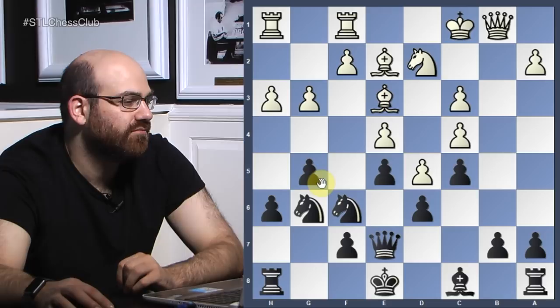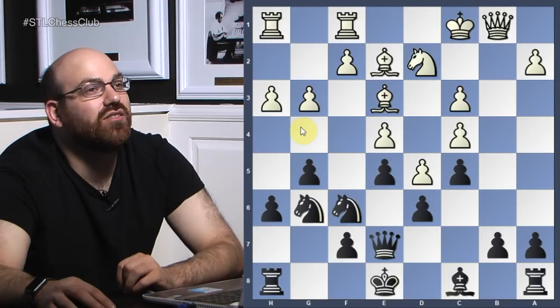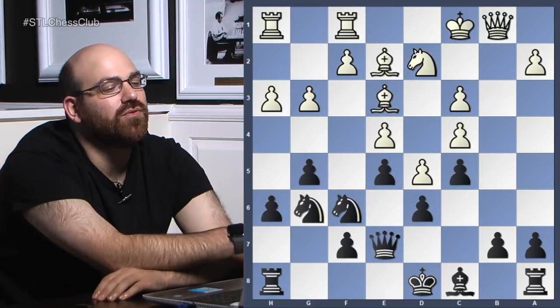Rather than having the mindset of 'what can I do,' you have to always be thinking 'what is my opponent trying to do?' Rook g8 might experience problems after a move like h4 because this might hang. After h4, you really want to be able to play g4 to keep the position locked. So in this position, one of the important things is that white is not threatening f4 right now. So in the game, he played king d8 — how many of you had this move on your radar?